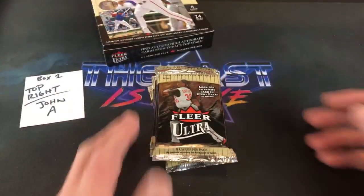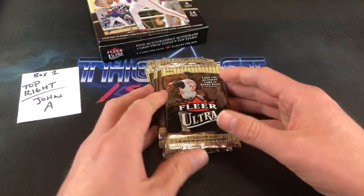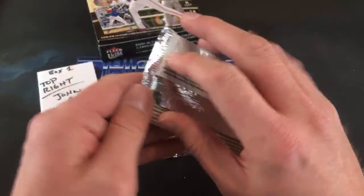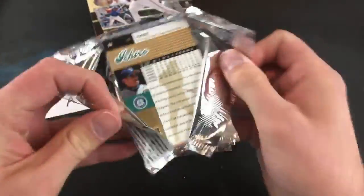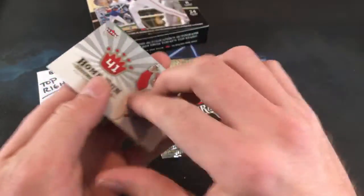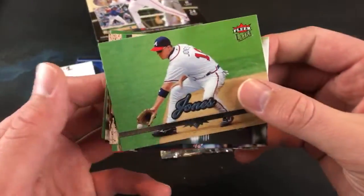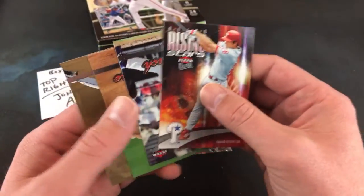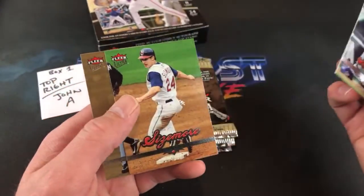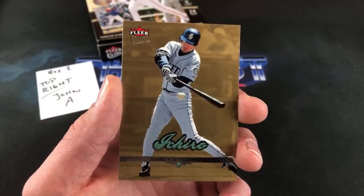Two boxes tonight, next week we have two boxes of mid-90s Donruss, and after that four boxes of Donruss. Good luck to you John A — I don't think you'll need it. There's an Albert Pujols Home Run Kings — love these a lot — and a Chipper Jones. Hank Blalock, Chase Utley early in his career as a Rising Stars insert, Grady Sizemore. And there is an Ichiro insert — pretty freaking awesome.